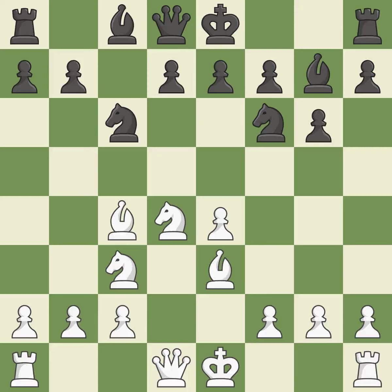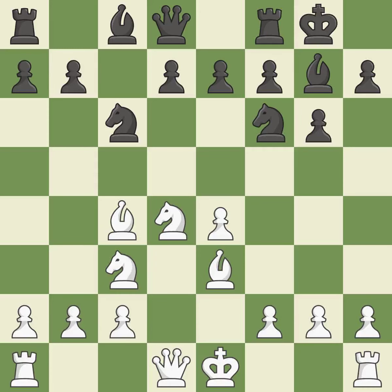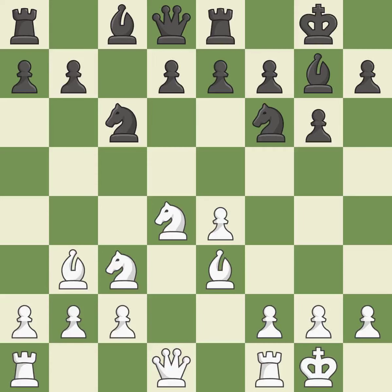Bc4 develops the bishop to an aggressive diagonal where it controls the d5 square and attacks the f7 pawn. Castling gets the king out of the center and activates the rook. Bb3 retreats the bishop, avoiding the tactical trick of 8.Nxe4 9.Nxe4 d5. Castling gets the king to a safer square, out of the center of the board, while also developing a rook. Castling to the same side of the board as the opponent avoids some of the attacking associated with opposite-side castling.